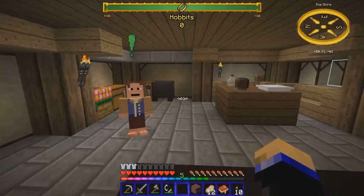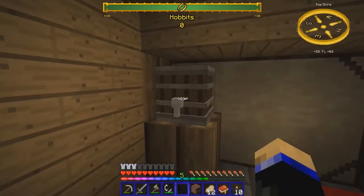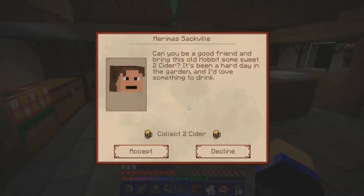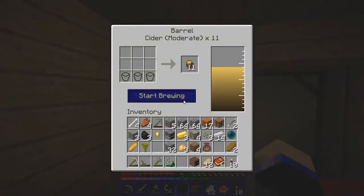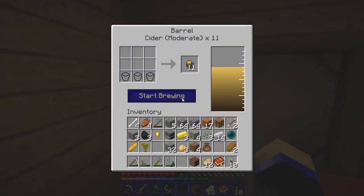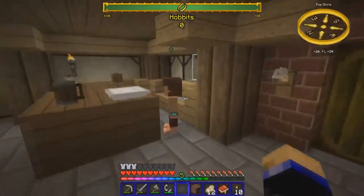You can see this hobbit has an exclamation point — that means he has a quest for us, and finishing it gives us hobbit faction points. Each home also has a barrel of alcohol. Let's see what this guy wants: 'Can you be a good friend and bring this old hobbit some Sweet Two-Sided? It's been a hard day in the garden and I'd love something to drink.' Sounds pretty hobbit-like. I guess I can look for some sweet cider.